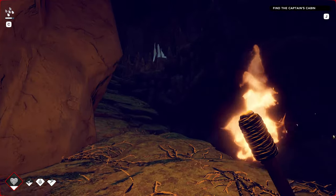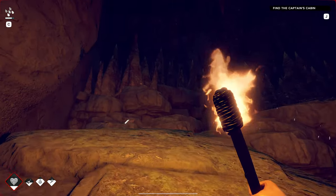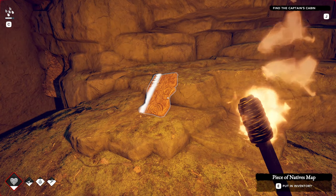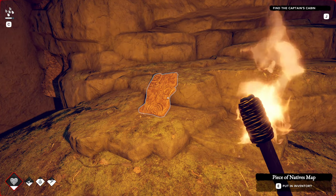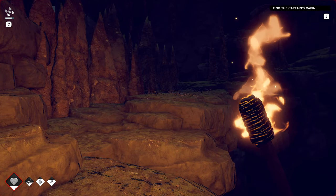As mentioned earlier, the fifth and final piece of the bird region is located inside the Lonely Rock. Once inside, just head up the stairs and you will run into it in no time. Having covered all the pieces for the bird region, let's head to the pieces found in the Buffalo region.